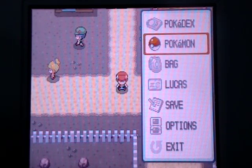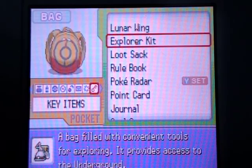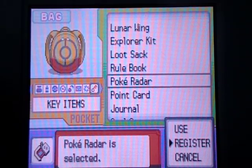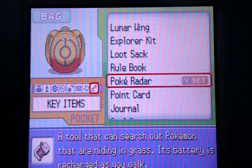Let's get started with the setup — what you need. Go ahead and go to your bag and register your Pokeradar. To do that, just click on it and push register. It'll be set to your Y button, so you just have to click Y.